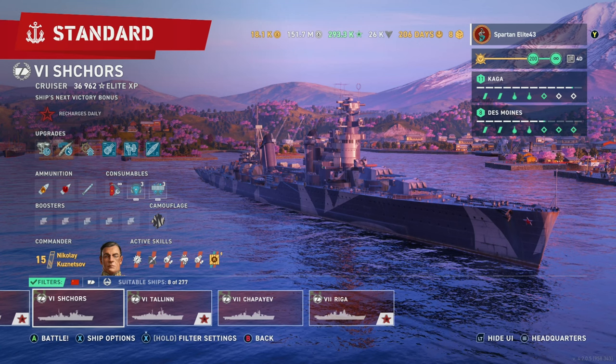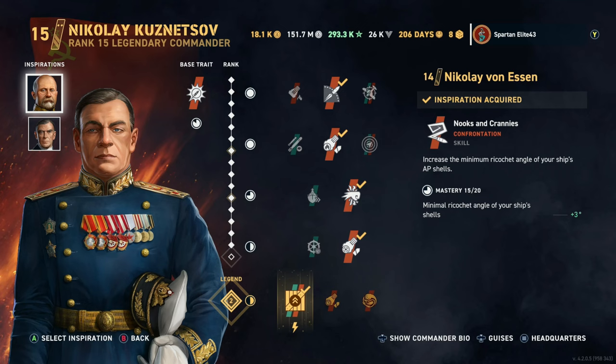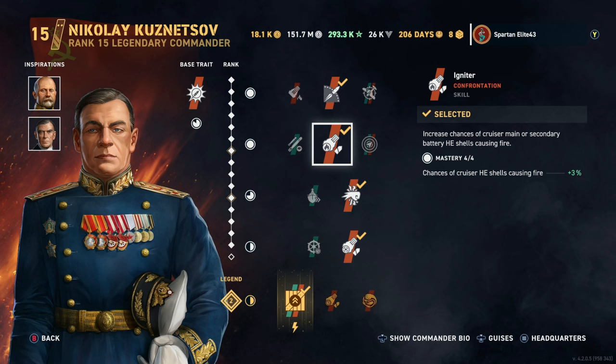Let's start out with the commander. First we have Nikolai Kuznetsov as our commander. We have Nikolai Von Essen and Philip Vyan as our inspirations. We are running Beyond Range, Igniter, Punch-Through, Fixated, and Fully Packed as our skills.